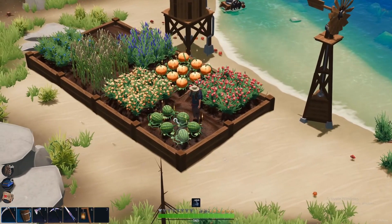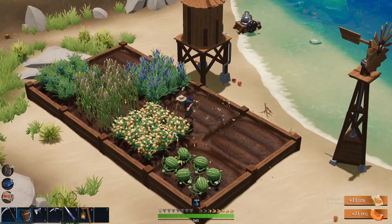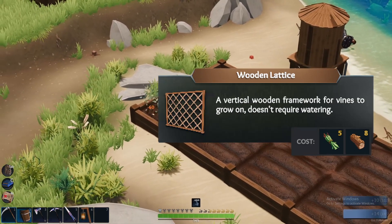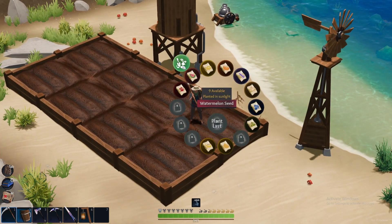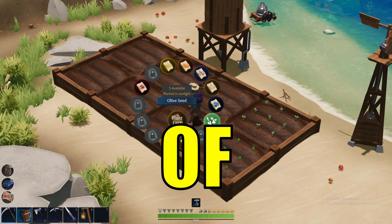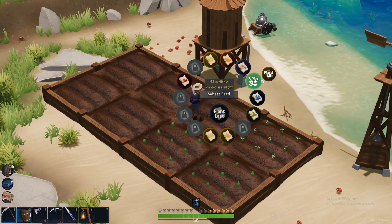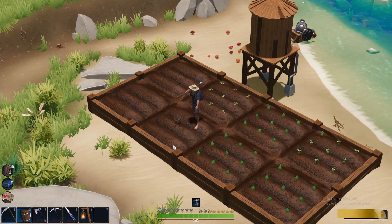Hello everyone, welcome to another Lens Island video. Today we will walk through a full guide to farming in Lens Island. We will cover the following: farming basics, including how to build garden beds, frames, and lattices; an overview of all seeds and how and where to plant them; how to water and harvest your crops; an overview of all tools and gear to enhance your farming; and advanced farming techniques including how to automate watering using the water tower, water pump, and windmill. Let's dive into it.